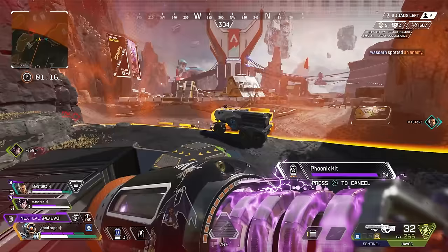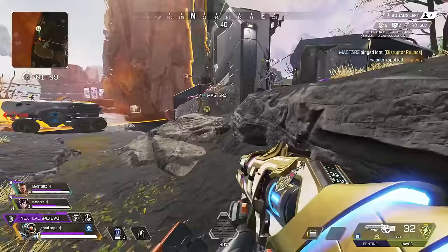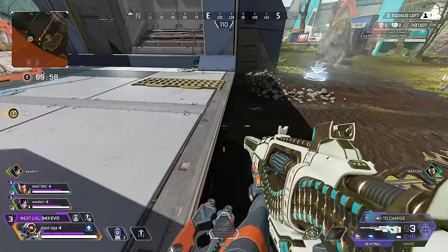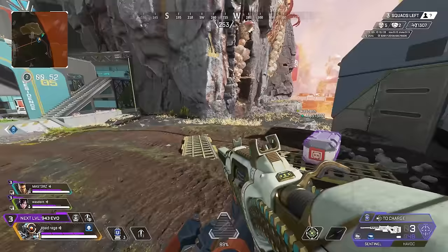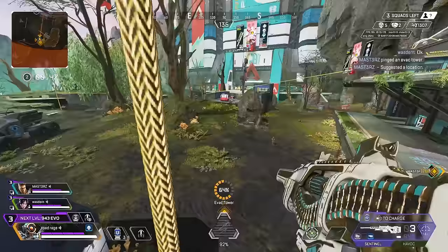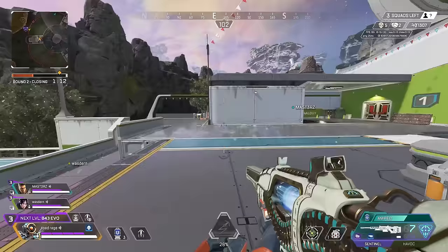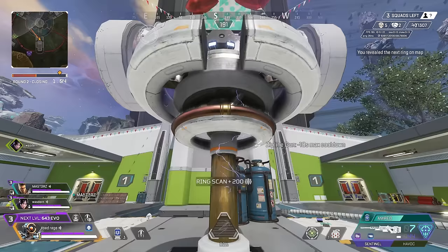There are two squads left — what the heck? I'll take a win if we can get it, but jeez. What the heck am I looking at? I thought I killed him! Just let him respawn. There's only two squads left and one of them's here somewhere. Let's just get safe. Is this the ring? Is this the one I chose? Oh my god, what did I choose that one for?